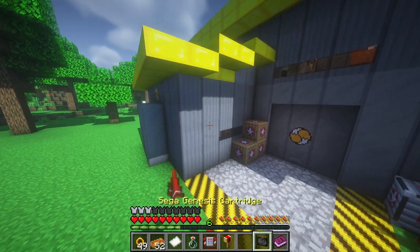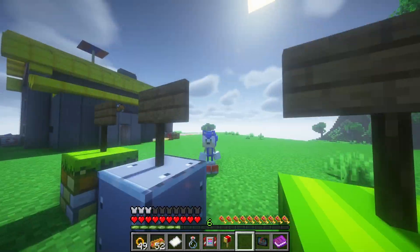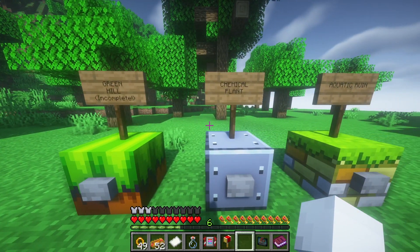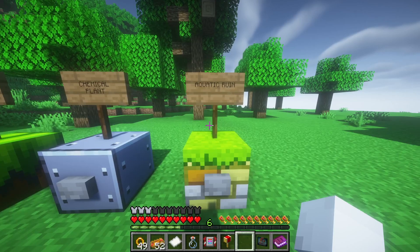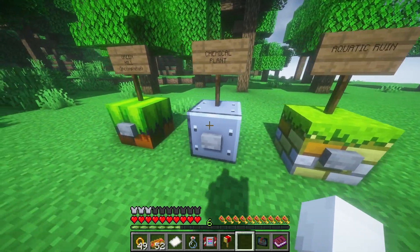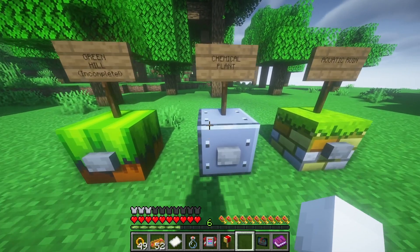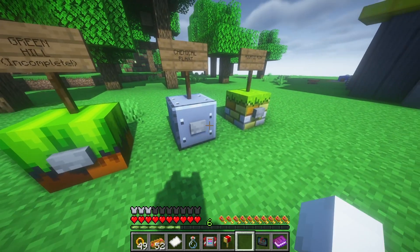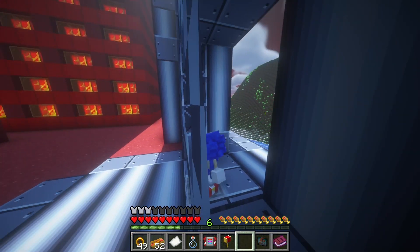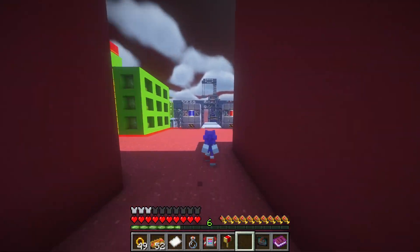Alright, here we go - here are the levels! We've got Green Hill Zone which is incomplete right now, Chemical Plant Zone, and Aquatic Ruin. He even has like the whole city buildings and stuff. Oh my gosh, no way this guy really made all this - that's insane. Look how good this looks!